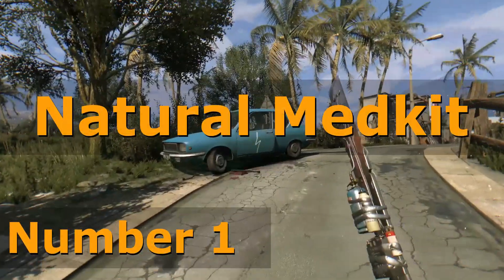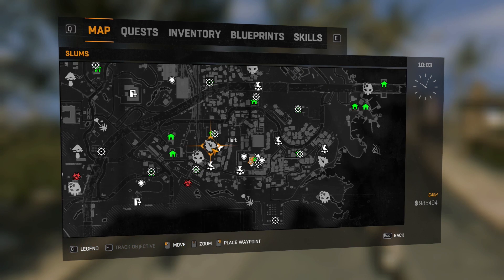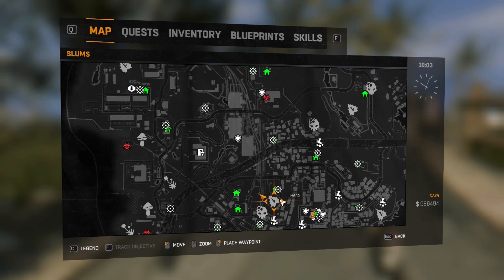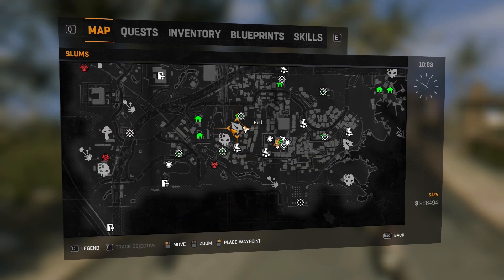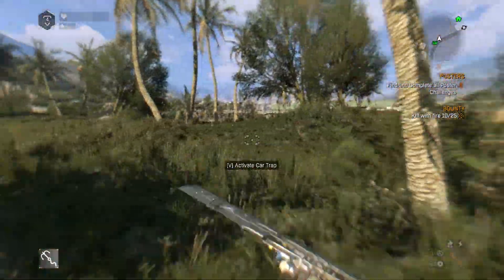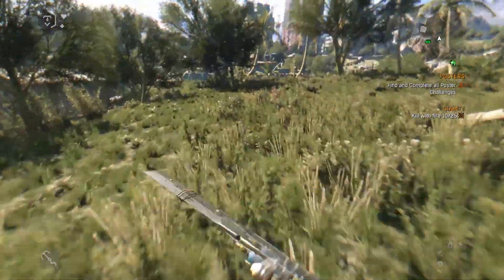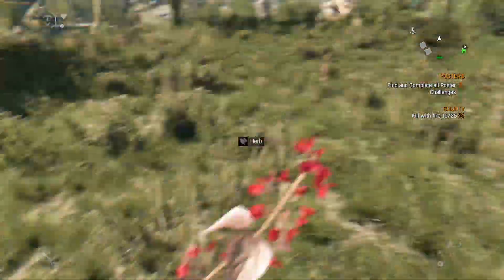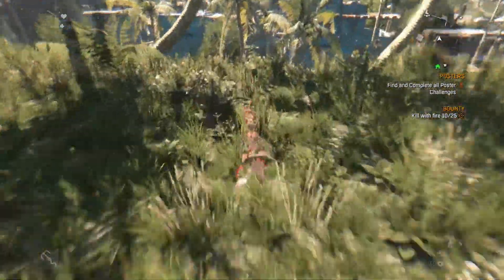Number 1: Natural medkits. If there is something that you constantly need more of, especially when you start a new character, it is medkits. You craft normal medkits from gauze and alcohol. Gauze is quite hard to come by in the beginning and alcohol is very useful for other blueprints. However, there is another version called the natural medkit that you can get quite early in the game, which only uses three herbs to craft.